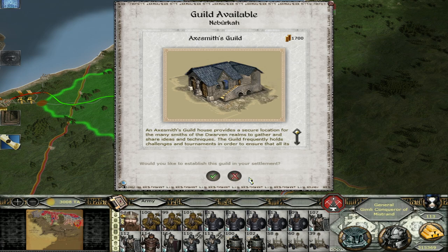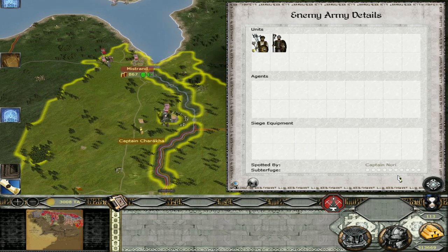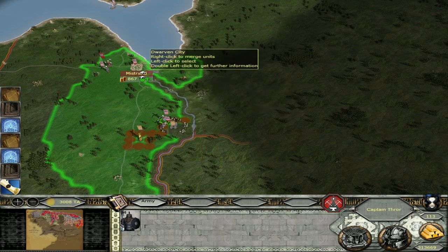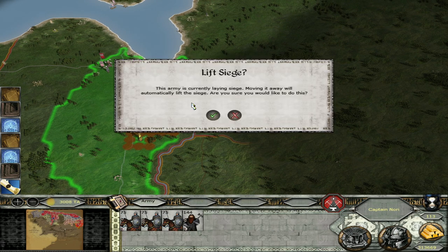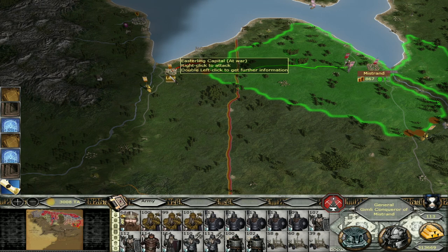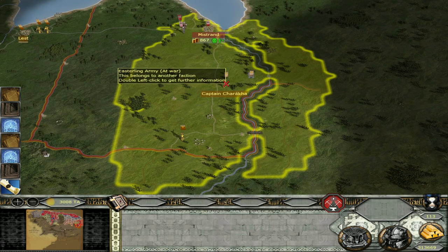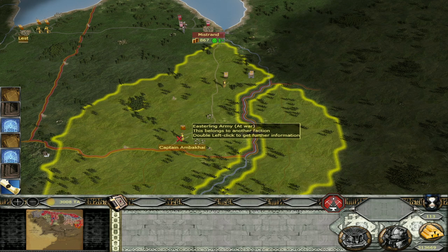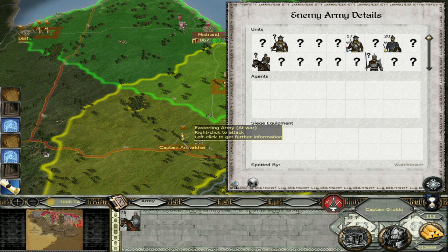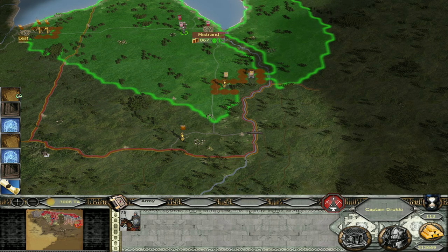That's how you do it with the dwarves. They actually have a couple of units coming up here — actually a large army. I am rather going to just lead them with Gimli. Yeah, they have a lot of troops over here. I would really like to have a breach battle with these guys, but I don't think they are going to go for the bait.